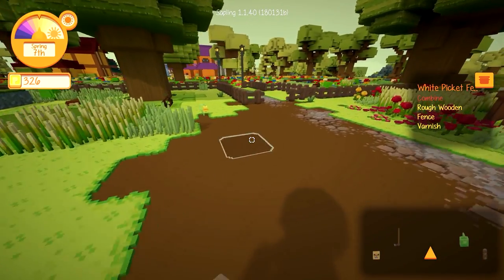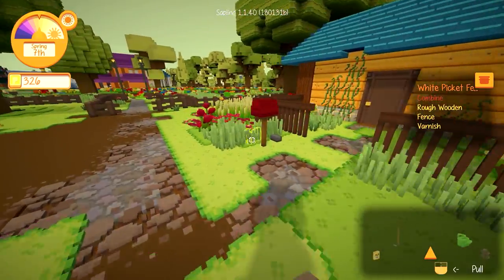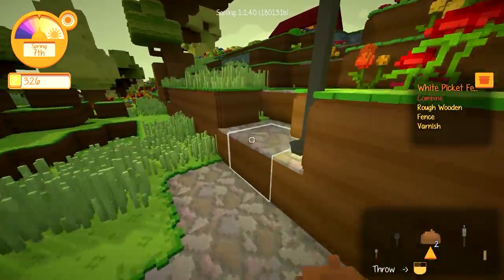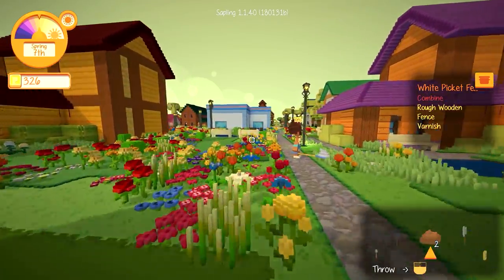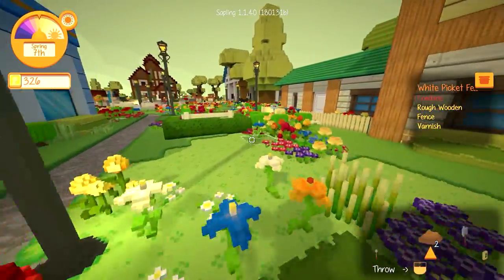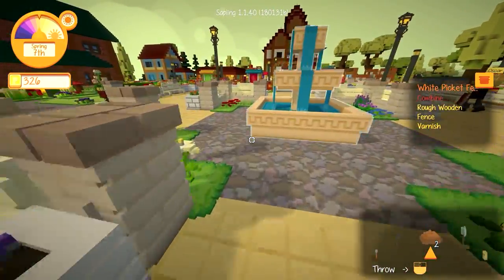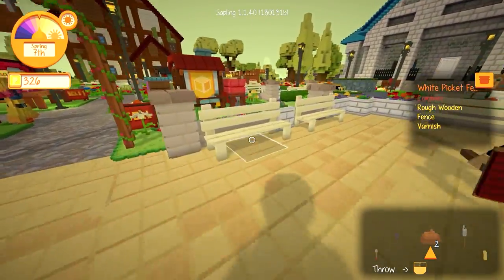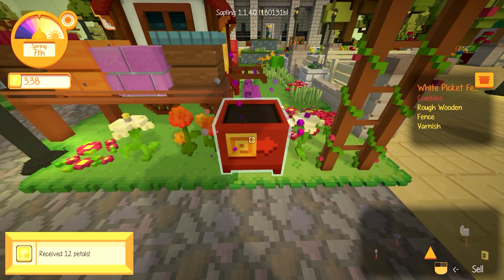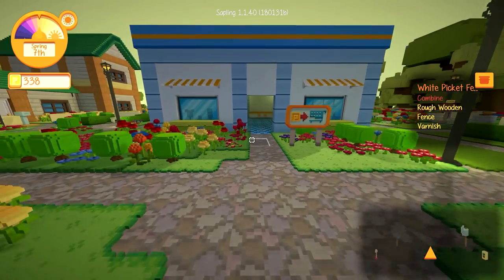I'm gonna let some time pass, probably try to make a little bit more money. Before I go, let's see if I can sell some poo. Who wants to buy my poo? I'm also on the hunt for yellow socks — I got a quest to find yellow socks, and in this mess it's gonna be hard. I got money for my poo! Let's go get a net.